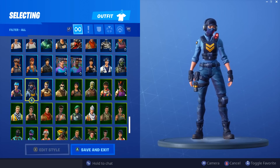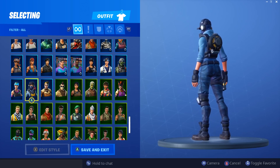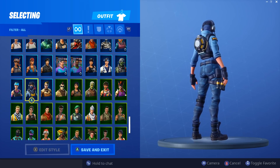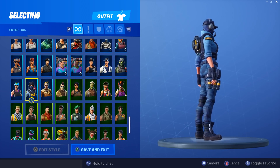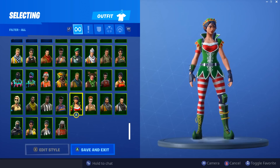The first item shop skin we got for this season was the Waypoint skin. It's great — it's basically a police officer, looks great, love everything about the outfit. The Blue Runner is really good and matches a lot, and I honestly do like that skin a lot.